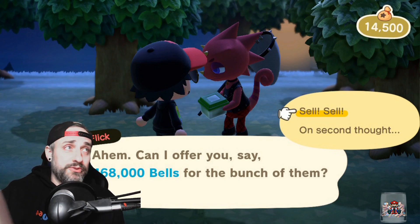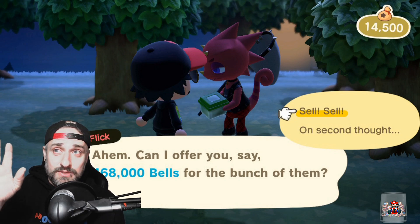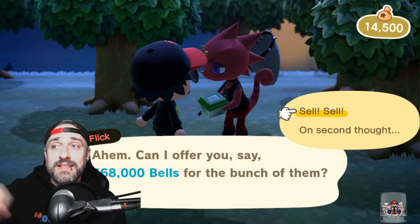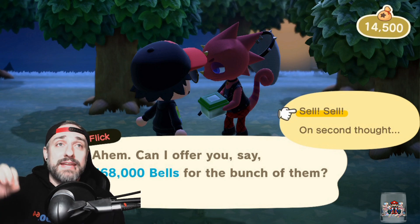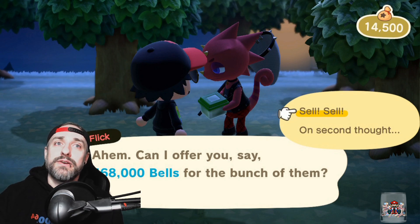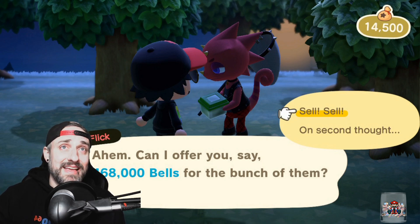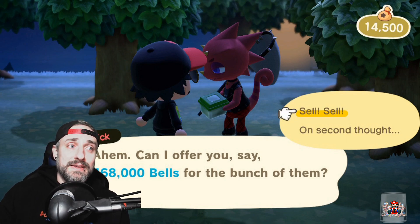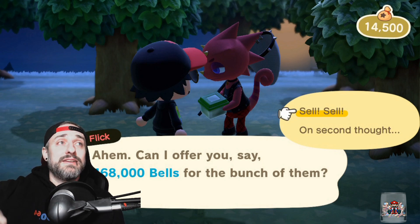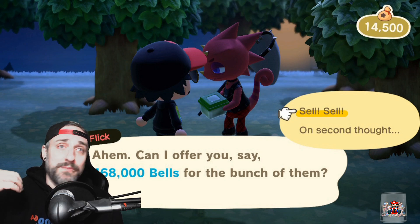It probably took me about two hours to do that run twice. If you're looking to make money quick and Flick is around, sell them. If she's not there, store them. I'm planning to clear a spot on my island just to store tarantulas and high-dollar fish for when CJ and Flick show up. I don't know their frequency — they just show up randomly. Multiple people have said they had Flick in their town one day and she showed up in mine the next.